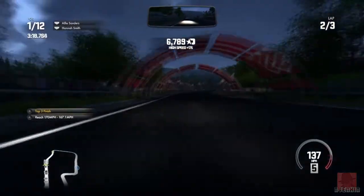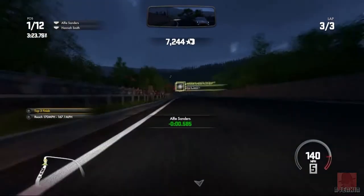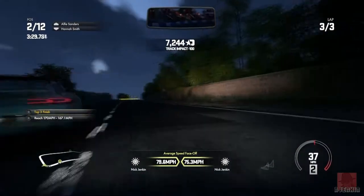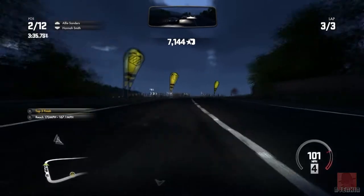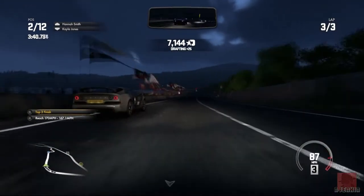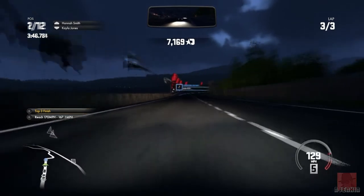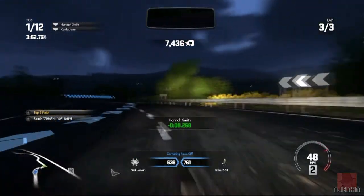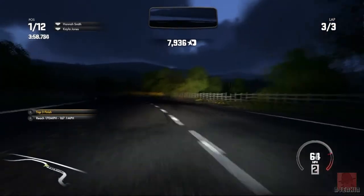Coming up to the end of lap two — almost pitch black. Put up some lampposts, someone. Second place... first place. This is the darkest I've seen it, this is ridiculous. Night racing is tricky — I'll be no good at the Le Mans 24-hour rally. That blue line is a massive help when it turns up — it lights up the road a little bit. Why can't that be on there the whole time?